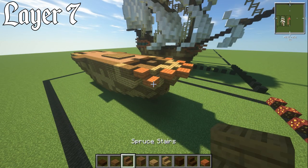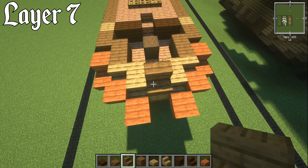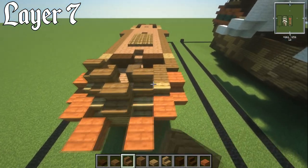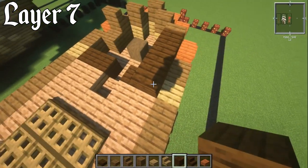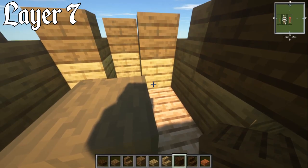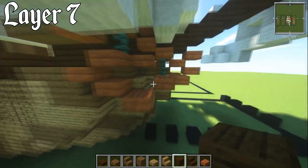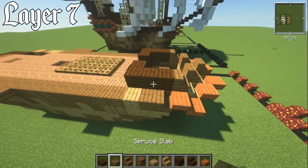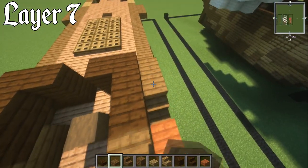For layer number seven, grab a spruce stair and place it normally on top of the oak plank at the front, then go diagonal with another stair and another — three stairs going across. Behind this, dark oak planks go across until they hit the wall made before. There'll be a little gap where you can put a chest. Place two spruce slabs on top of the dark oak sides on the lower piece.